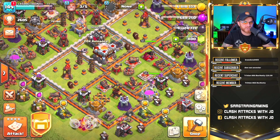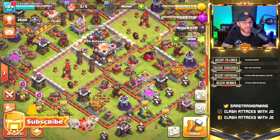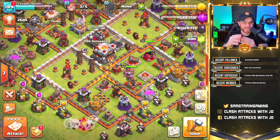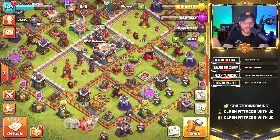Hey, what's going on guys, my name is Joe and today we're over here on the Sarge Train account, my Town Hall 11 that nobody ever sees. This is the account that I haven't touched in months and we started up the Rush Base series. The Rush Base series takes place in Paradox Reloaded. We just started this clan back up recently and it's actually full of players.